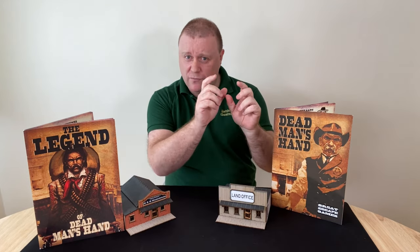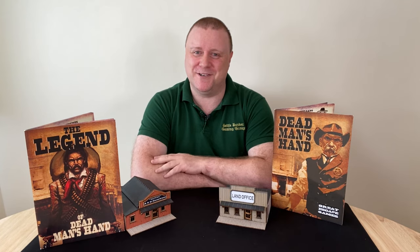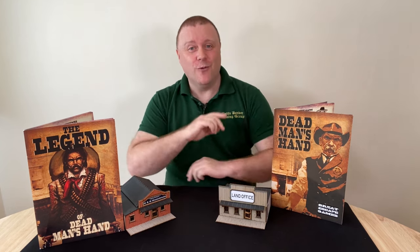If you didn't know, on the instruction sheet of the buildings comes a little paragraph with a backstory for each building. The land office here, for example, is based on Jamie - our son - and his ownership of the land office. When you come into the town you've got to go and see him if you want to purchase land. All the buildings have their own little story which fits into the wider scope of Dead Man's Hand itself. Worth going along and having a look at them. So what is this video all about today? Well, here it is - a package from Great Escape Games.